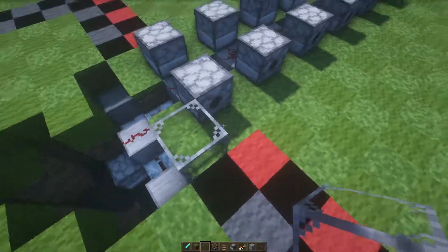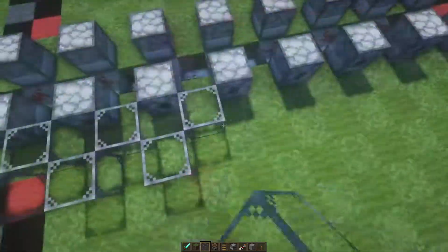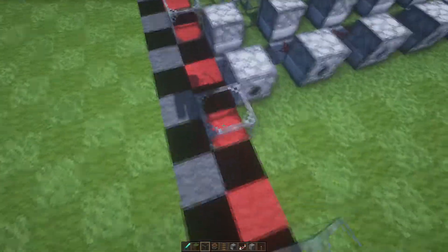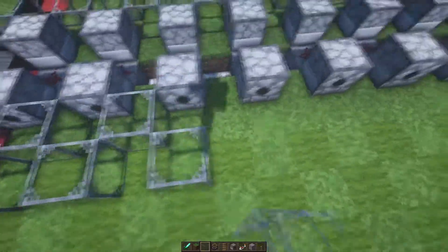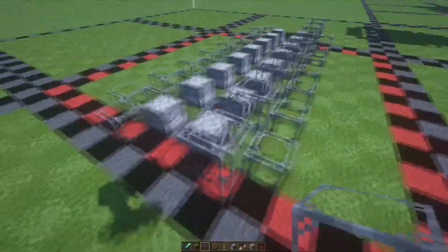Grab your glass blocks and place one here, one here, and one here for every single dispenser — it's going to be a zigzag type pattern with the glass. Do that on the opposite side as well — another zigzag of glass. Then build up that center row of glass between the dispenser and the outer row of glass on both sides.